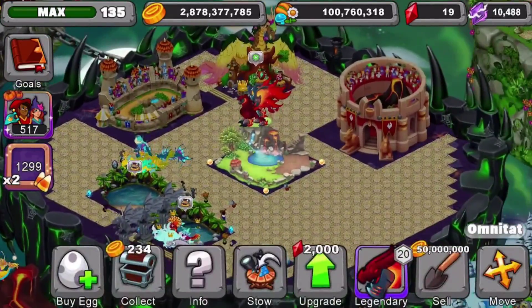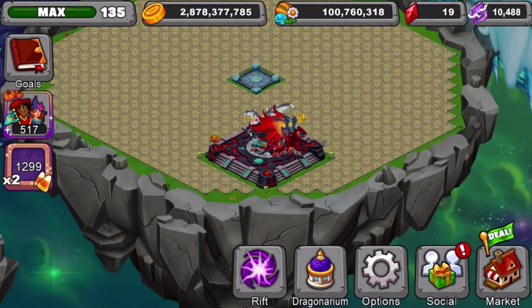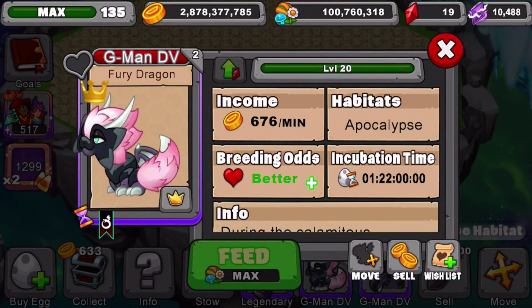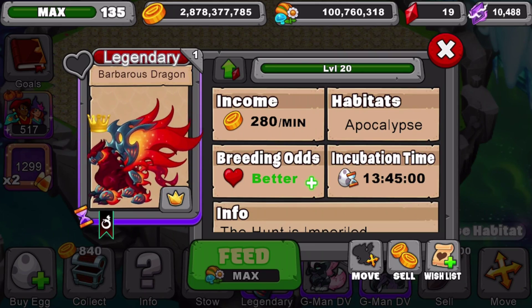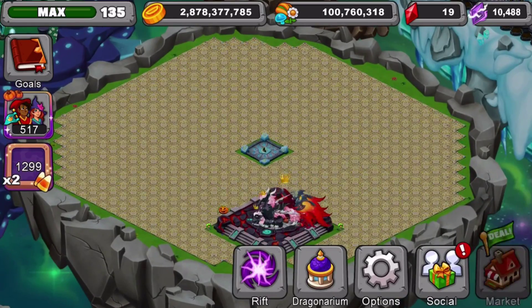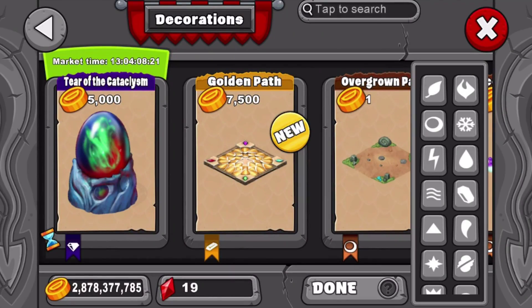Okay, everything looks good. I also changed the name of my fury dragons — changed them to just 'Gman DV.' Now let's get started. We got the new dragon looking good, and we need to make this an actual theme island. I'm going to get some fire statues, some habitats, and make it look really nice.